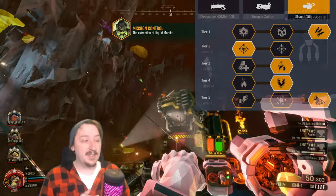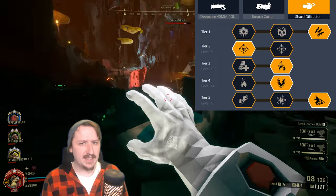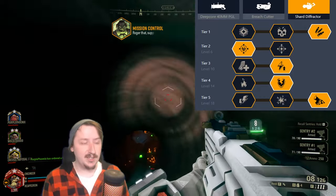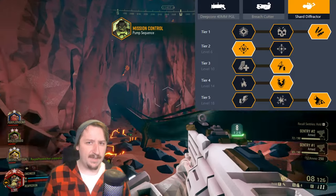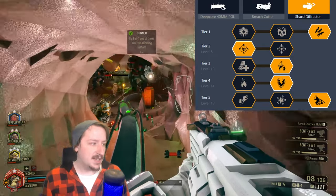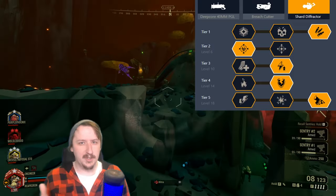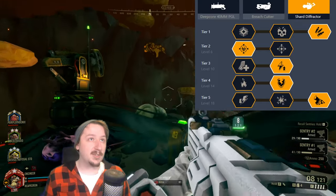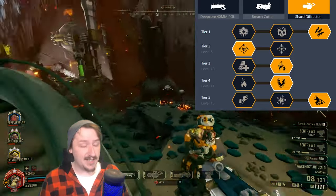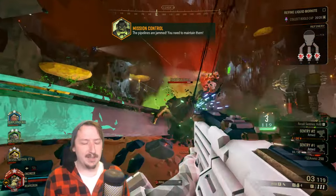For the Shard Defractor secondary: tier one is extra ammo, giving about two more magazines worth of shots. Tier two is increased weak spot damage — 33% more damage hitting weak spots, very nice for big targets like dreadnoughts, praetorians, or oppressors. Tier three is faster recharge time for less downtime overall; larger mag size is interchangeable here. Tier four is armor breaking to quickly strip armor off praetorians and twins. Alternatively you could take fire here — the Shard Defractor can light things on fire, but the tier four fire mod makes it happen much faster. Tier five is the dazzler module, which slows down enemies you're shooting, useful for the team when hitting something big like an oppressor or detonator.